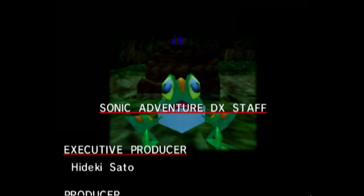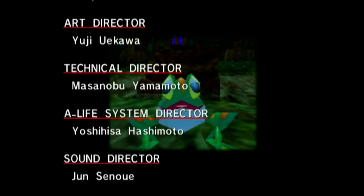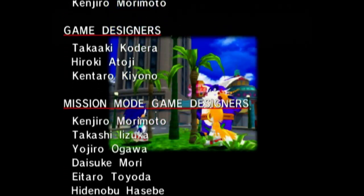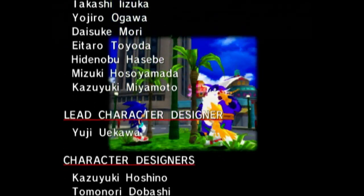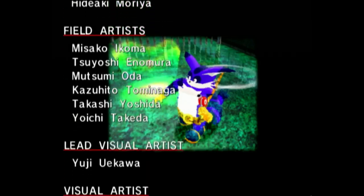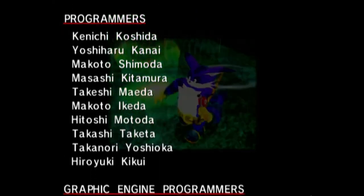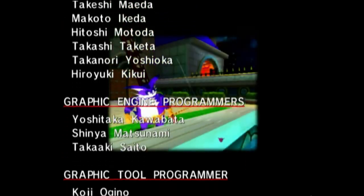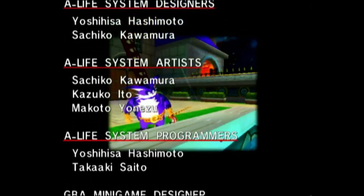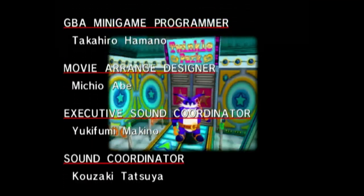Alright, that was Big the Cat's story — yeah, that was a trip. Depending on how quickly you can get through the levels, you can end Big the Cat's story pretty quickly. Even though he's the slowest character in the game with the weakest attack, his levels are just not good gameplay. I like cracking jokes about Big the Cat in this playthrough, but I don't exactly like playing as him. I've known people that have played Sonic Adventure and stopped at Big the Cat's story — and honestly, I don't even blame them.